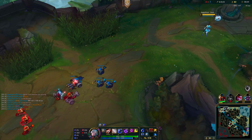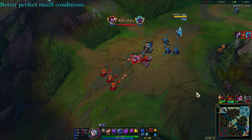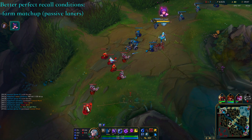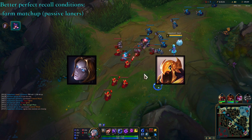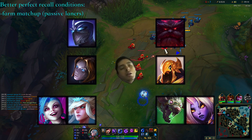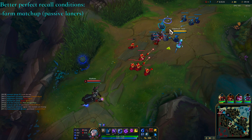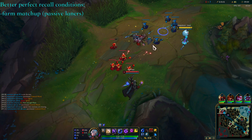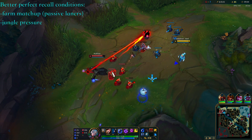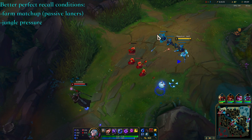There are a few circumstances that make executing the perfect recall timing much easier and more likely. One of these is when the champions in your lane have a more passive early playstyle and prefer to farm up — think Orianna vs Azir, Shen vs Ornn, or Jinx and Janna vs Twitch and Soraka. Nothing should happen in the first five minutes of these matchups, which lends itself to an easy, low-pressure laning environment to set up the perfect recall. Another facilitator is having jungle pressure to alleviate the enemy's pressure, counter gank, and set up your eventual recall.